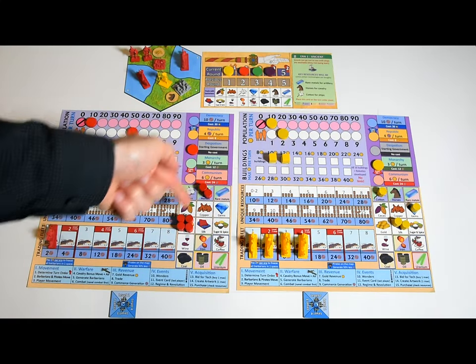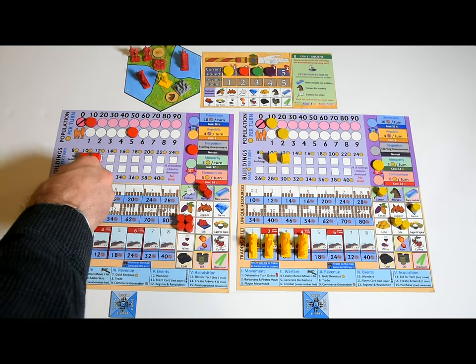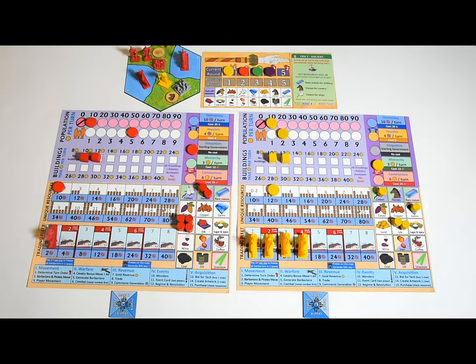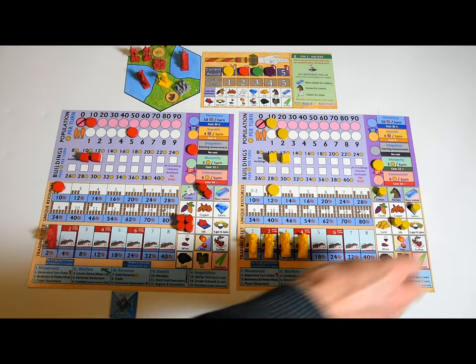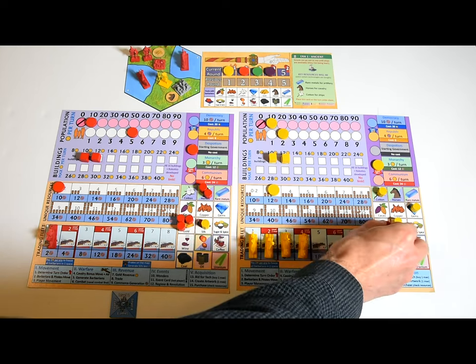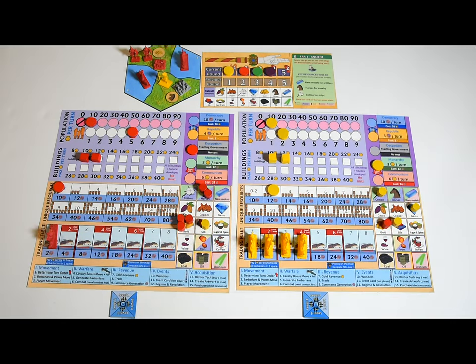The more different resources you have, the more commerce you generate. Chances are you'll be missing some resources and other players will have duplicates — in that case you can trade: one resource for one resource, or resources for payments. Players can come up with all kinds of trades including royalty rights, great artworks, gold, and commerce. Such trades don't have to take place during this phase, but resource trades do. Trades are not enforced except resource trades — they must last at least one full round.